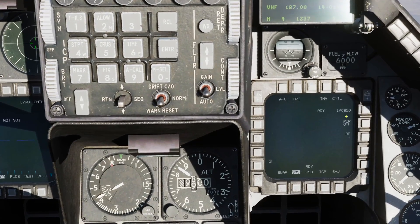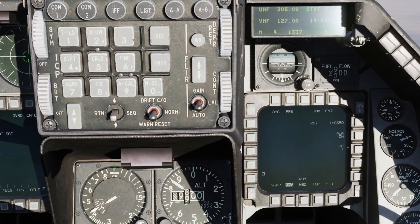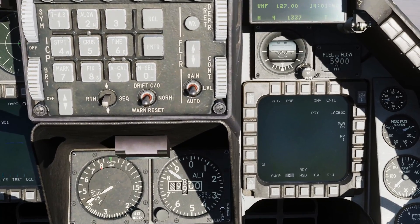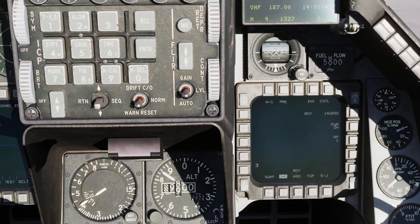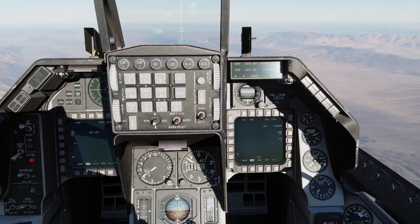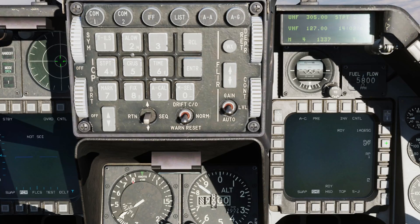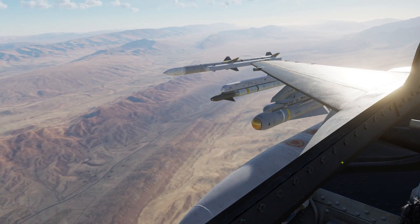We see that we have a single AGM-65D loaded and ready. Below that is the manual power — let's go ahead and power this on. Below that is the ripple function. In this case I have two Mavericks loaded on LAU-117 single-rail launchers, but if I had multiple Mavericks on LAU-88s, I can determine how many to launch per pulse. The three in the corner indicates I have a 65D on station three. Let's change weapon type to a 65G, go to pre-plan mode, manual power on — we now have a seven indicating the 65G is on station seven.